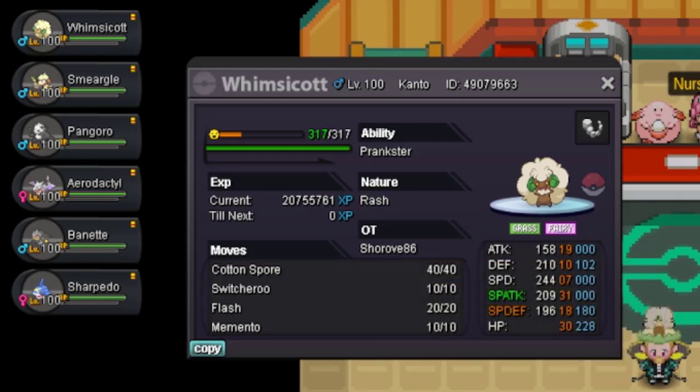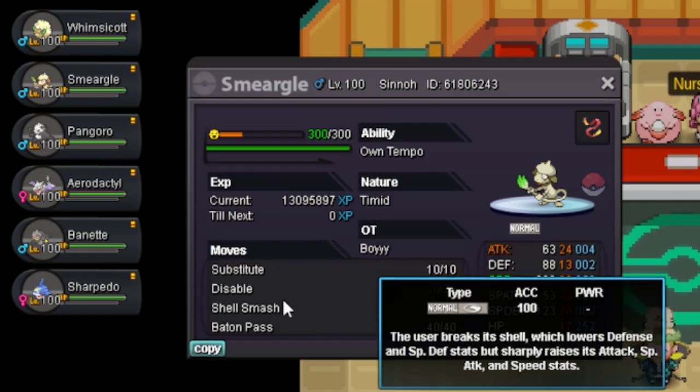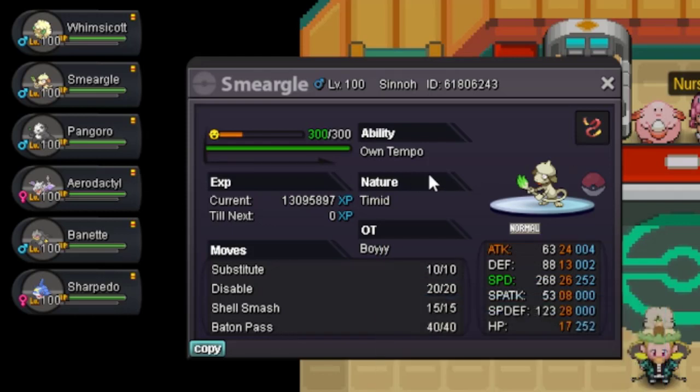The second Pokemon is Smeargle. It should be Timid or Jolly with max Speed and max HP, holding a Focus Sash. You need a plus-Speed nature with max Speed EVs, ideally max Speed IVs or at least plus 28. You increase HP EVs for Substitutes. Moves are Substitute, Disable, Shell Smash, and Baton Pass.